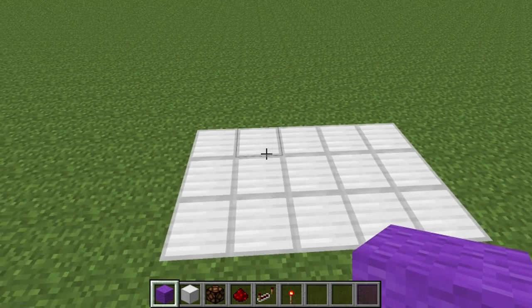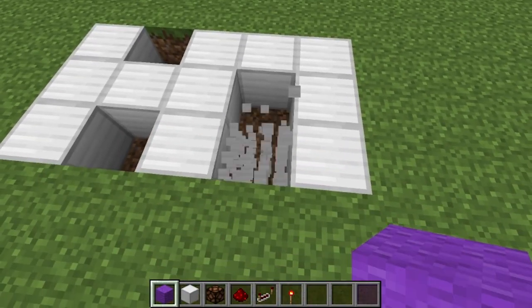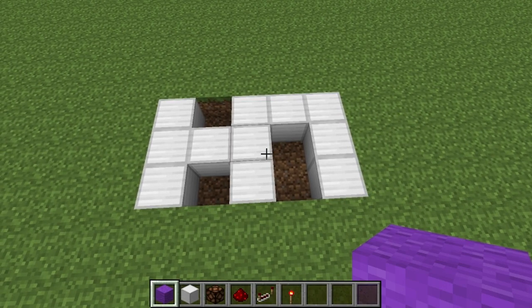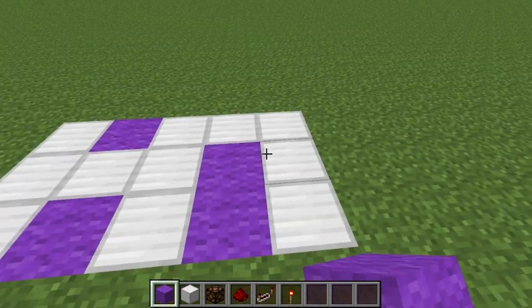Now that you've done this, knock out this block, this block, that one, and that one. And fill it in — whatever color wool you want, but stick to one color. And do that.